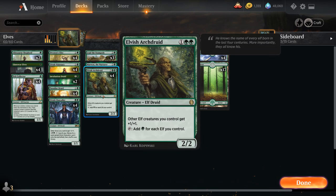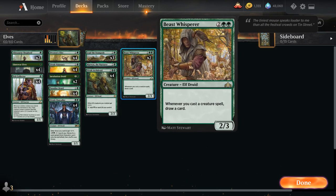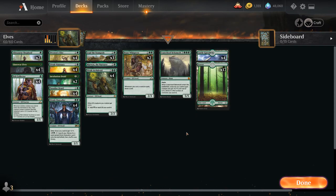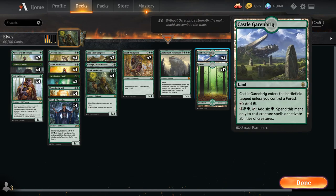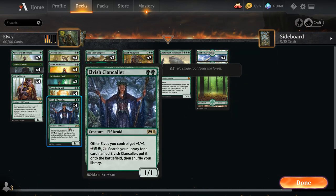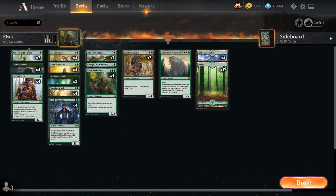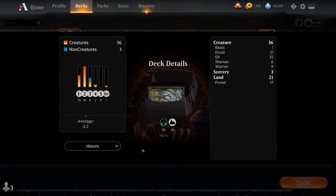We can use all the extra mana from Marwyn to empty our hand. Then we've got Elvish Archdruid, two copies of Beast Whisperer, and a singleton Crater Hoof Behemoth to hopefully end the game. The mana base is 17 basic Forests plus four copies of Castle Garenbrig, which can jump us from five mana all the way to six — enough to activate Elvish Clan Caller or Elosaurus Shepherd, potentially speeding up the kill by an entire turn. Now let's jump into some games.